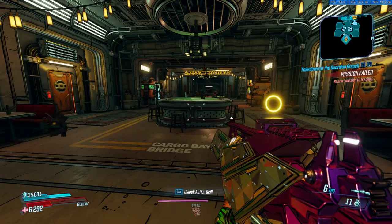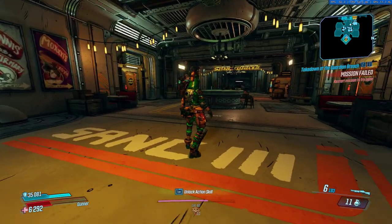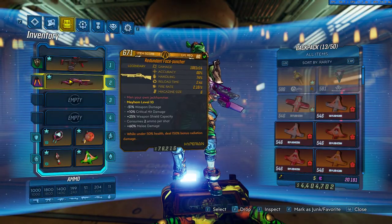Hi everyone, here with Geckojigo, your favorite horse-headed Moze. So today we're talking about a melee build with Moze, of course with a Face Puncher.